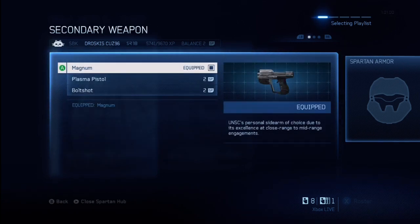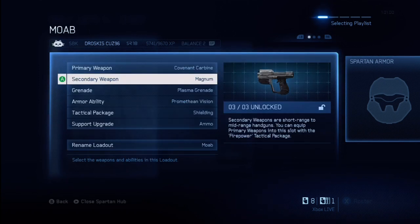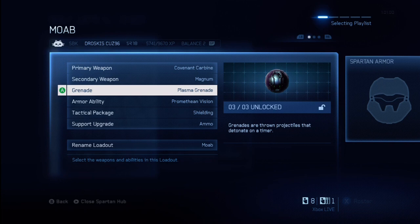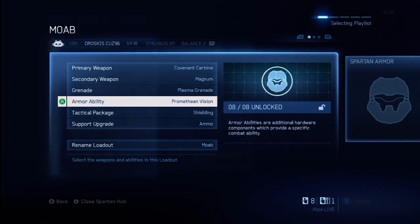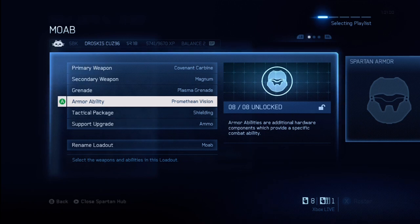Your secondary doesn't really matter. However, when I get the points I'm probably going to buy the bolt shot or the plasma pistol — I haven't really decided yet. You want to have plasma grenades because you can stick people pretty well. The important thing is the primary weapon and the armor ability, which is Promethean Vision. Basically what that is — it's like a wall hack. I'll be showing you guys some gameplay here in a second where you'll be able to see that.